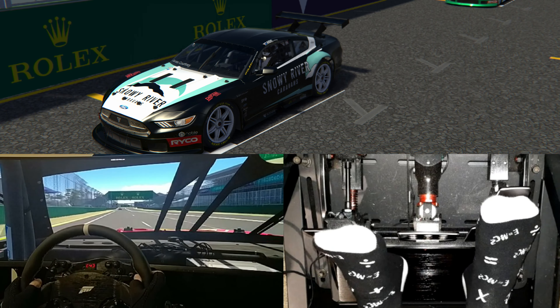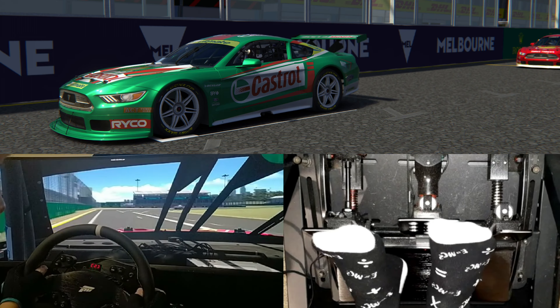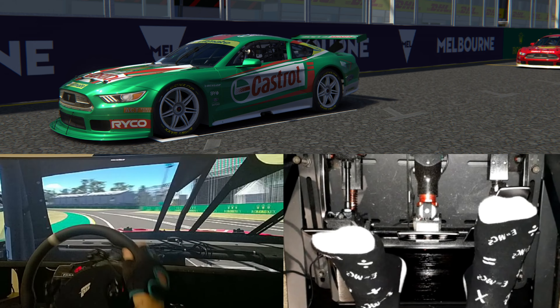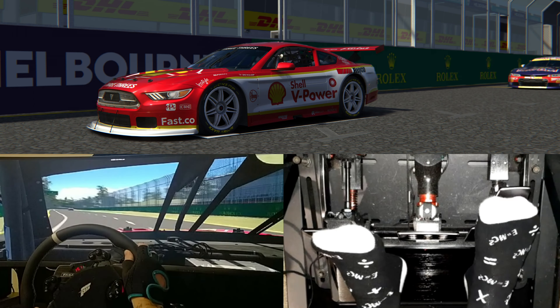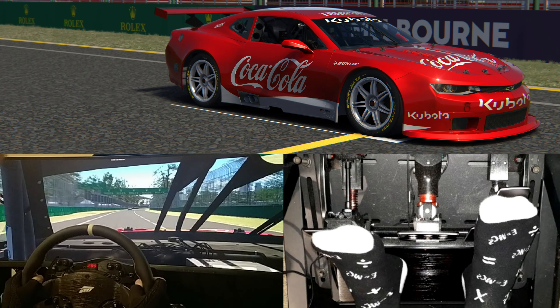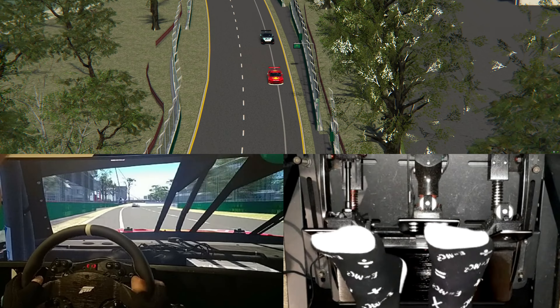There's definitely more liveries to come in the next few days. Here's the Snow River car, driven by James Courtney at the moment — a beautiful car, one of my favourites, I love that green colour. Absolutely beautiful. And there's the Shell — I'm also in the sister car for the Shell V-Power Mustang. And there's just another Camaro, added this afternoon in the Coca-Cola car.